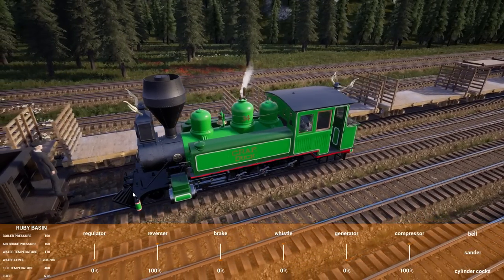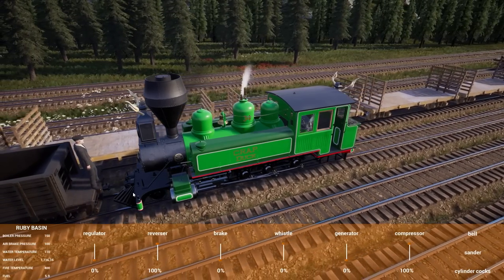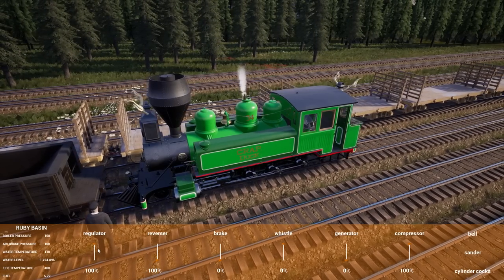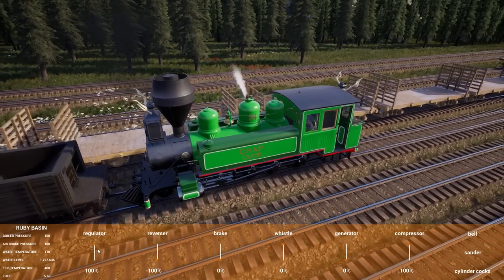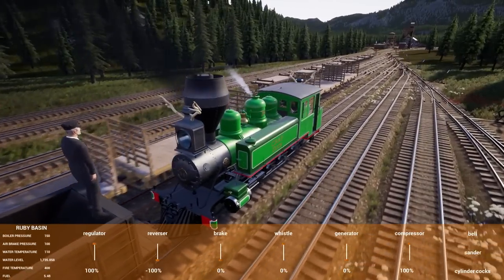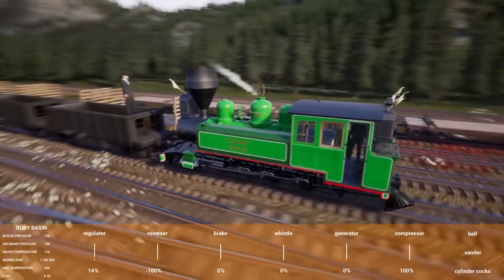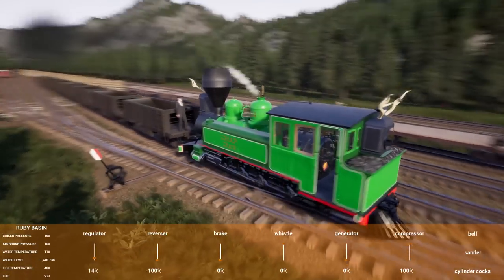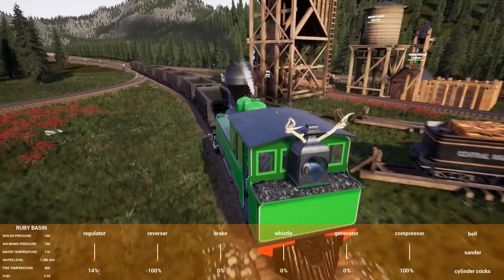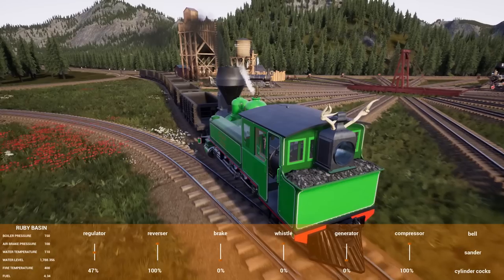They plan to bring cars up empty, fill them with coal, bring them back down full. There's a coupling issue — an 'invisalink' — but it works. They discuss how railroads actually used many custom link types: step links, long links, all sorts of different heights and adjustments.